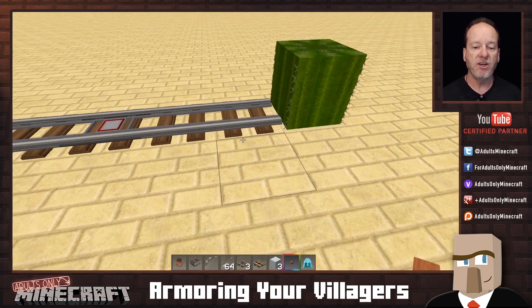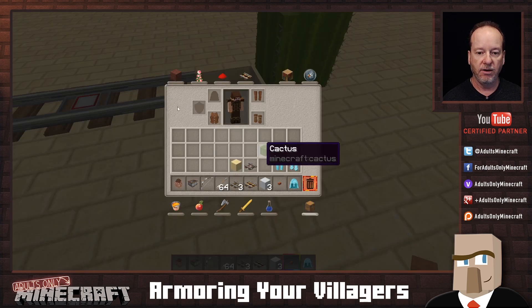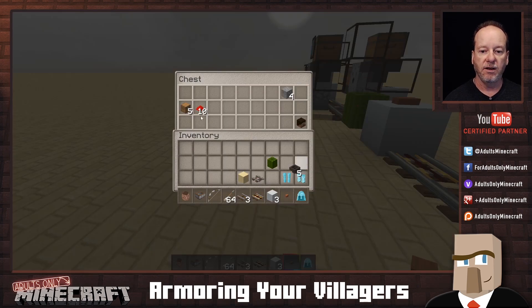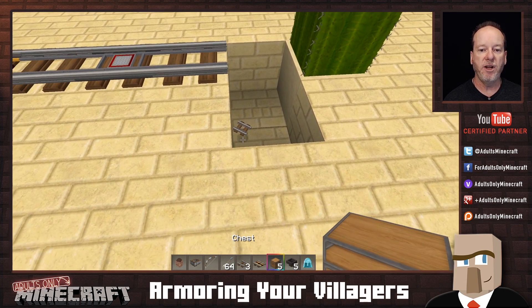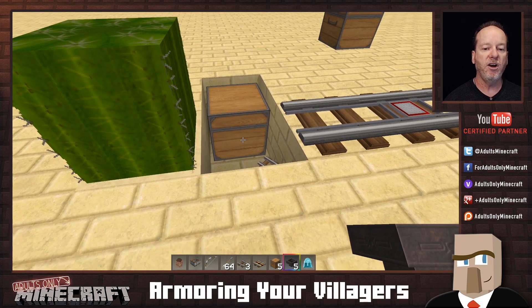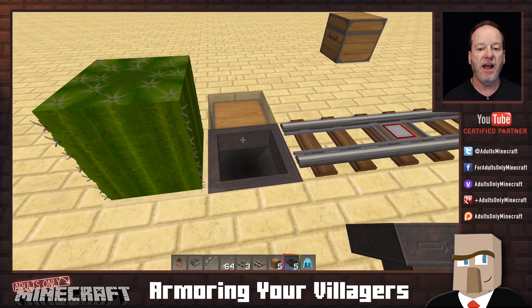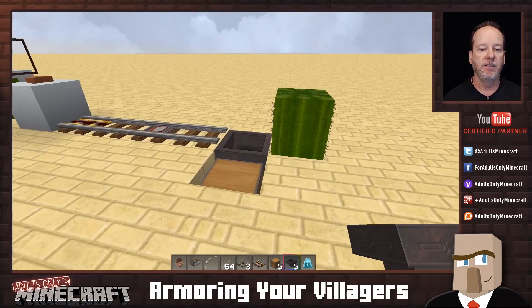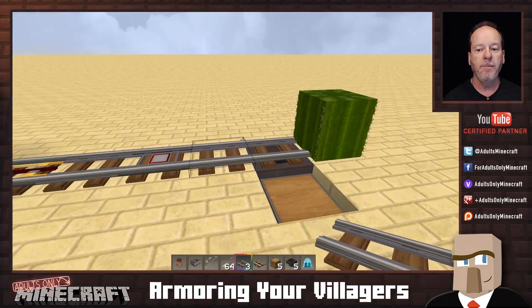At the end here we want to make sure we grab the cart so it doesn't just sit there. We're going to dig underneath and place a hopper. I'll grab all five hoppers right away, and might as well grab the dispensers and chests while we're here, and the redstone too. I'm going to put the chest here and the hopper back here, then crouch and point at the chest so that the hopper feeds into it. Then we'll lay our piece of rail back on top. That's all set to go.